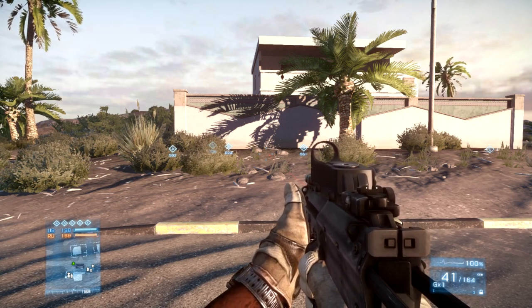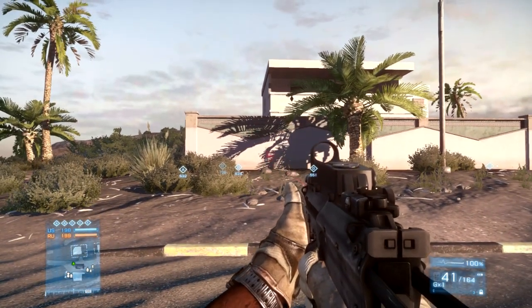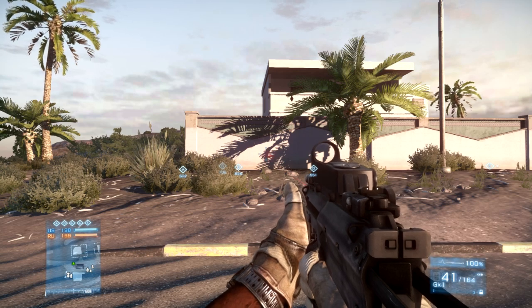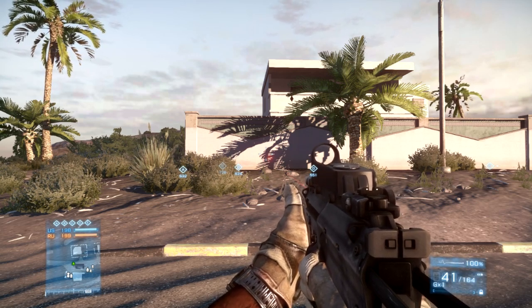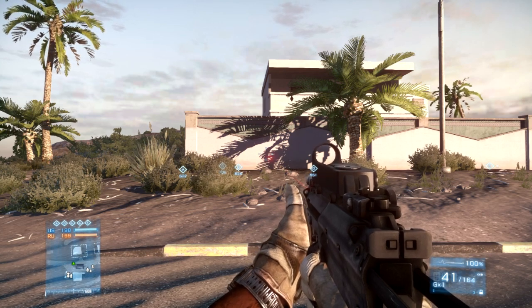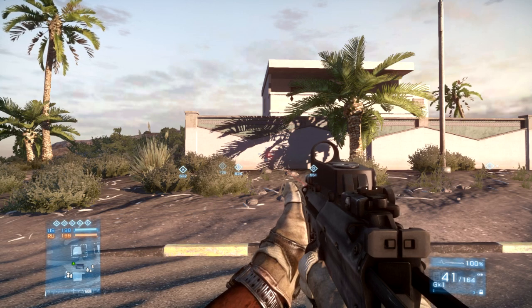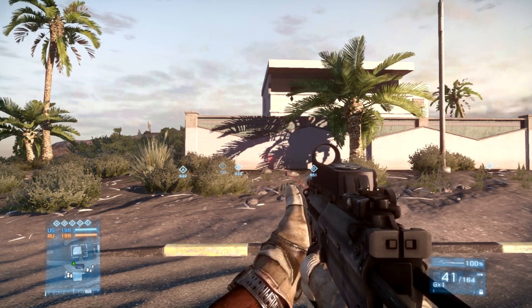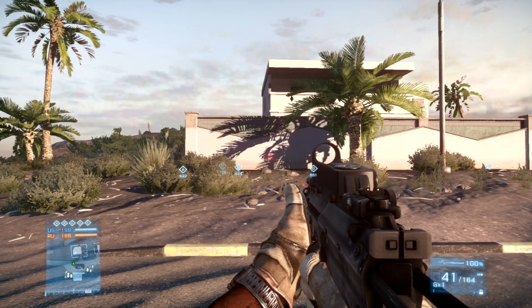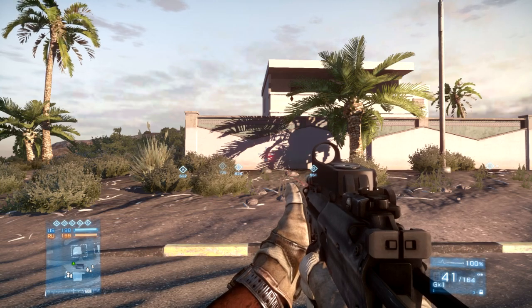This is a gun you do not have to go ADS on. There are a couple facts we need to get out of the way. First, it shoots 950 rounds a minute. Second, the max damage is only 20. Most assault guns shoot 25. But because it shoots 950 rounds a minute, it has an almost identical time to kill as the M416 up to 20 meters. The 950 rounds a minute makes a huge difference.